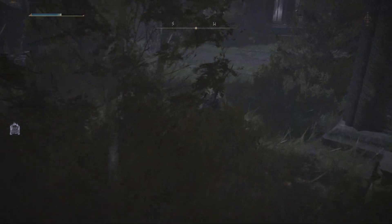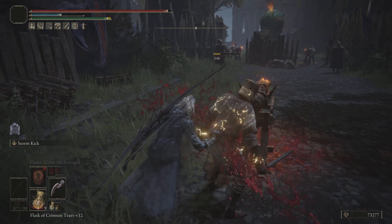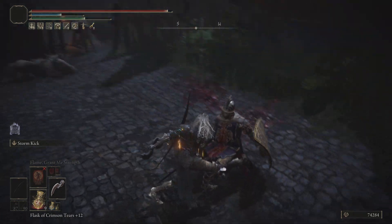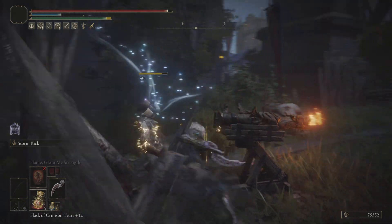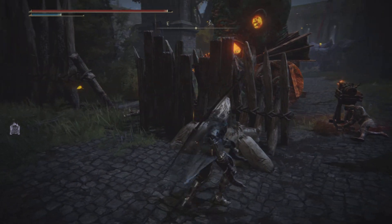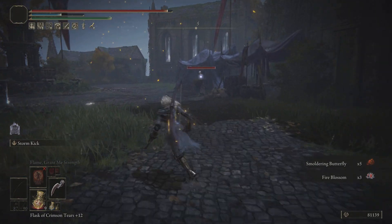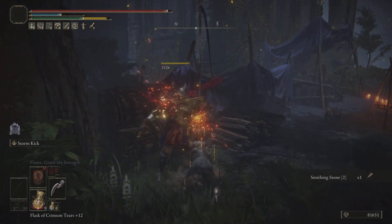Boss fights — you would think would be more of a challenge with this build, but they're actually very easy as well. Even regular hits do lightning damage. Jumping attack is where it's at.